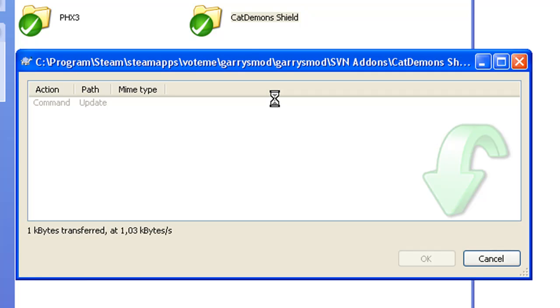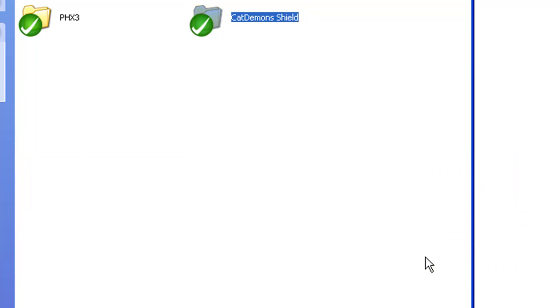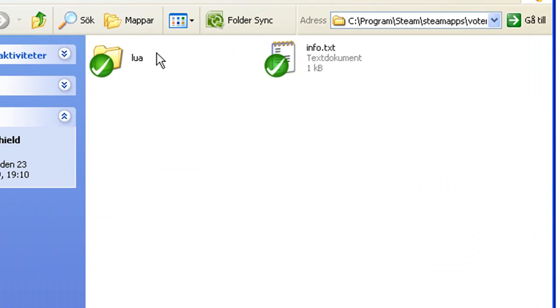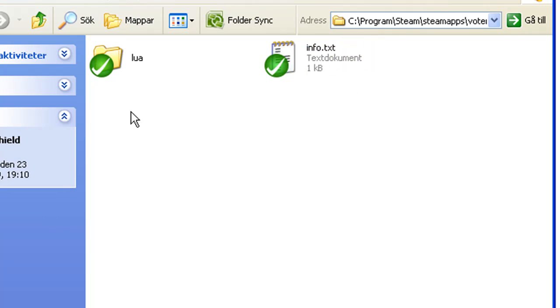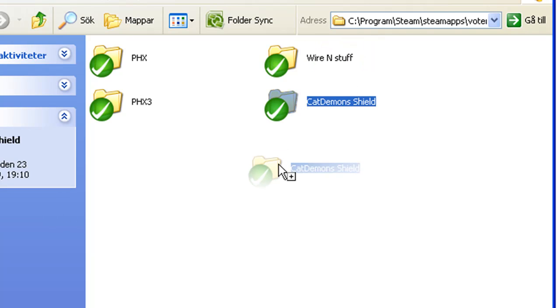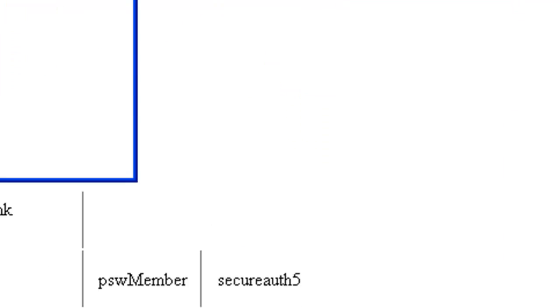If you see an info.txt inside the downloaded folder, just go out and drag that folder to the addons folder. That's where the Spanner — the addons folder — is.